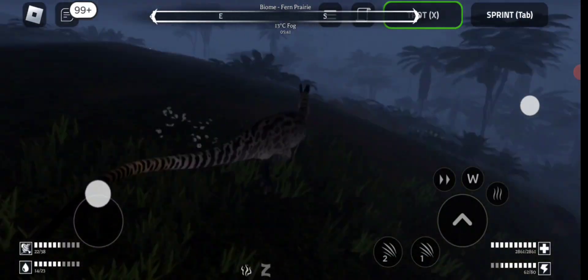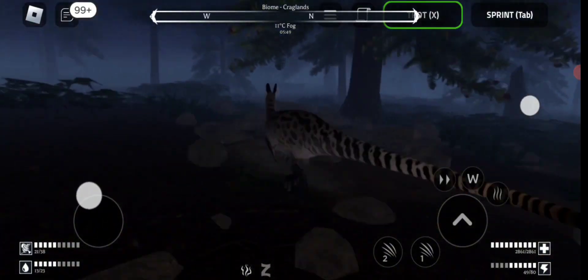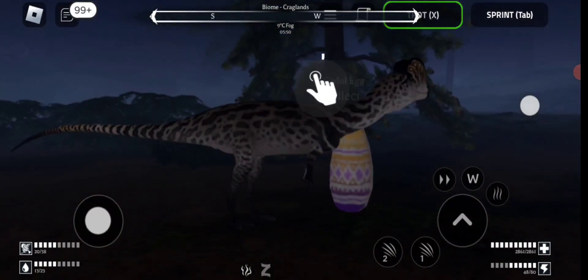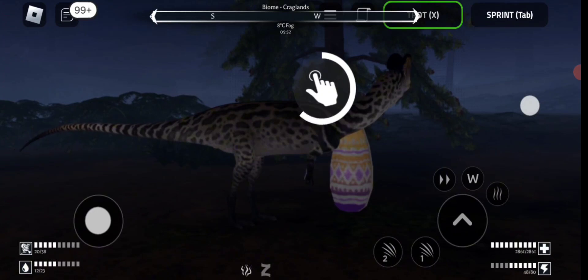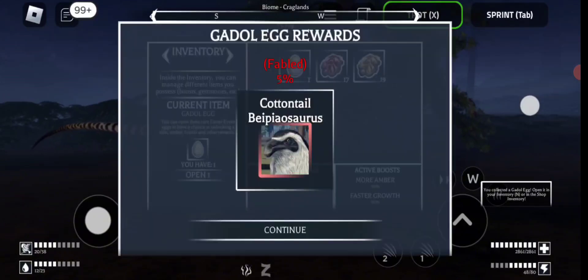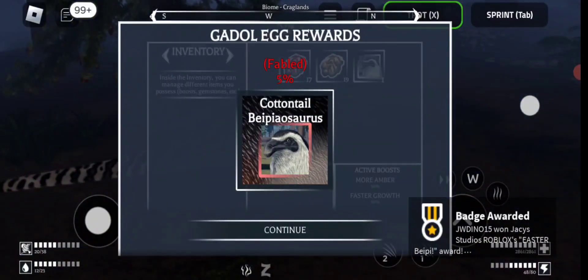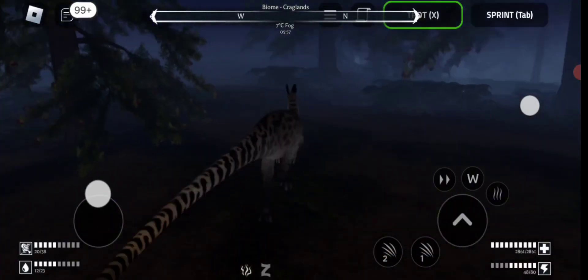Oh my god, another egg? Wow, this one actually looks fairly big - usually the big ones have more stuff in them, which makes sense. So hopefully there'll be something good in here. Give me egg - what will be in it? Ooh! A skin! Yay! I will take a skin. That was actually fairly rare - so now we have two skins.